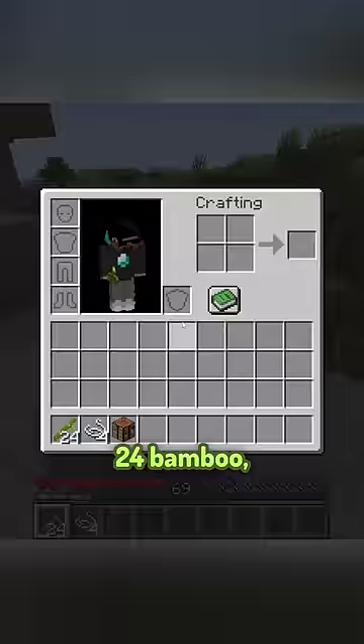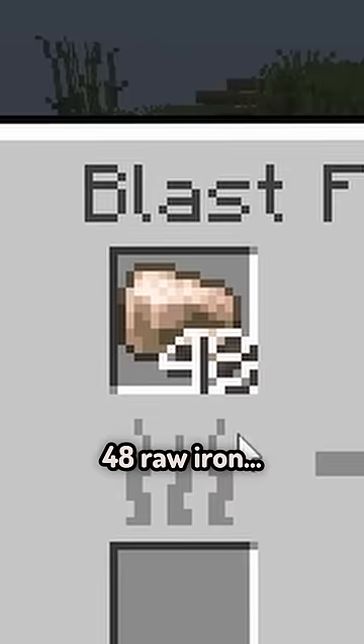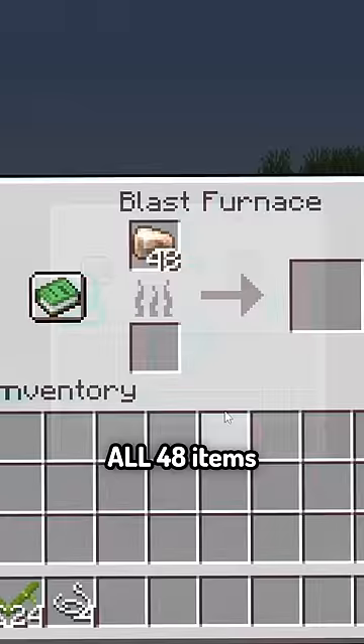Let's play a game, shall we? You have 24 bamboo, 4 string, a crafting table, and a furnace with 48 raw iron. Is it possible to smelt all 48 items into iron ingots?